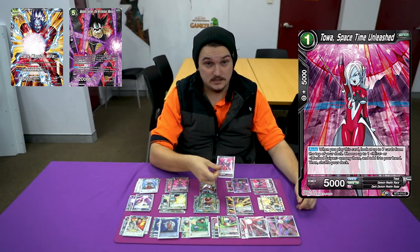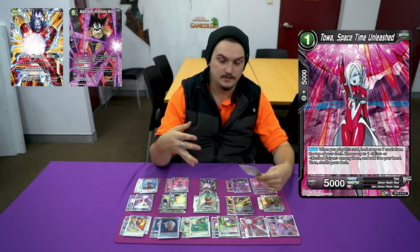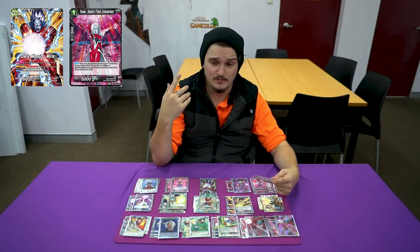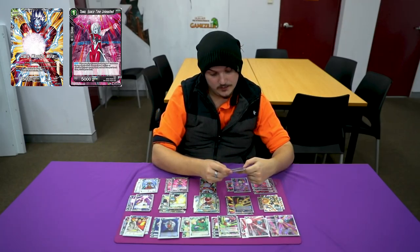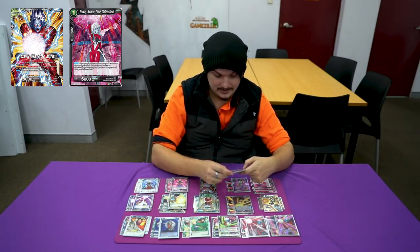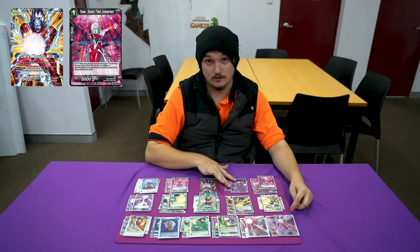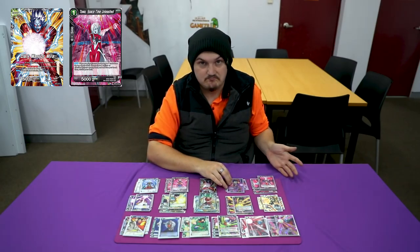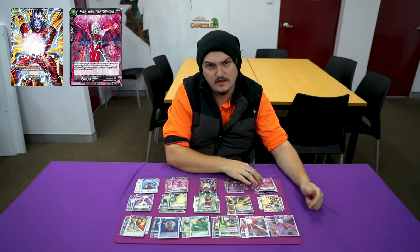I'm playing Toa Space Time Unleashed. This card is like the searching for the deck. It's like a Goku, but there aren't really any good search targets for it except for one that I don't really like, and it doesn't even search itself. The card reads: when you play this card, look at the top seven cards of your deck, choose up to one Mirror or Mask Saying amongst them and add it to your hand, then shuffle. So this will search all your Mirror pieces, but it'll also search this as well if you really need it. Usually I just mana these early because they don't really matter.